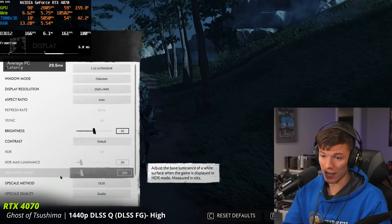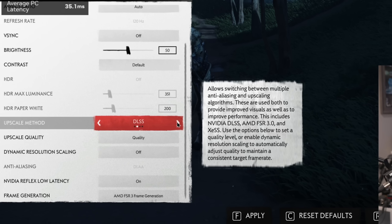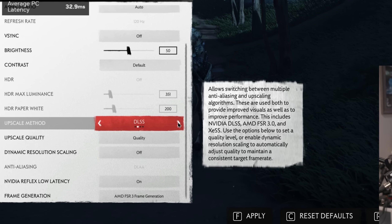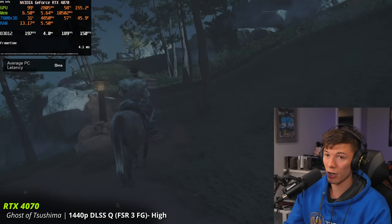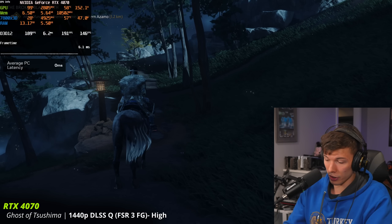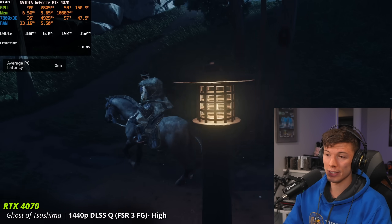What's a headlining feature for this game is absolutely crazy. You can turn on FSR 3 frame generation paired with any kind of upscaler of your choosing. You don't have to use DLSS — I'm on an NVIDIA GPU so I should use that one because it's the best upscaler. We turn on FSR 3 frame generation and we're at like 160 FPS with DLSS frame generation, and we're actually getting more frames with FSR 3 frame generation. That's cool — you can use FSR 3 with DLSS.